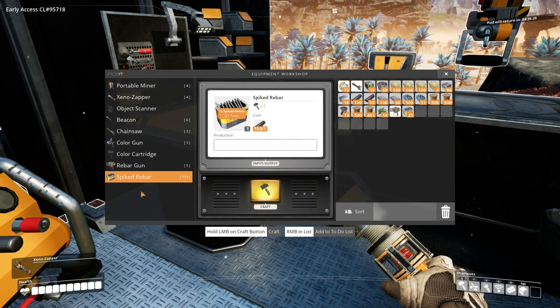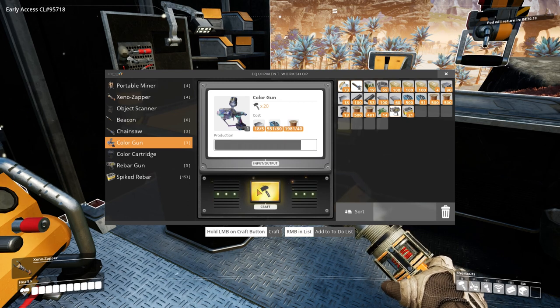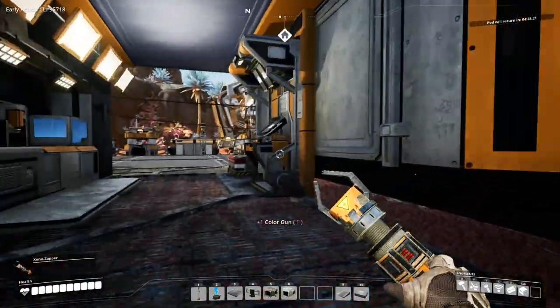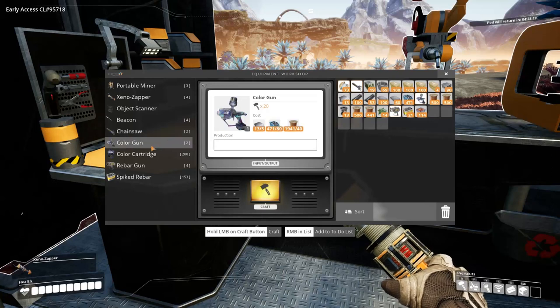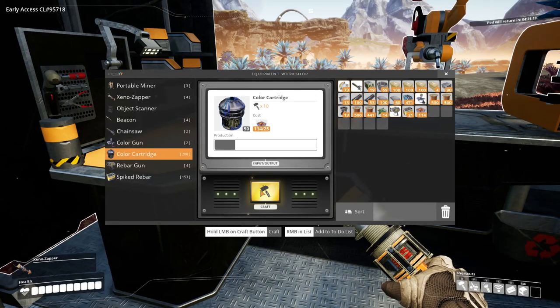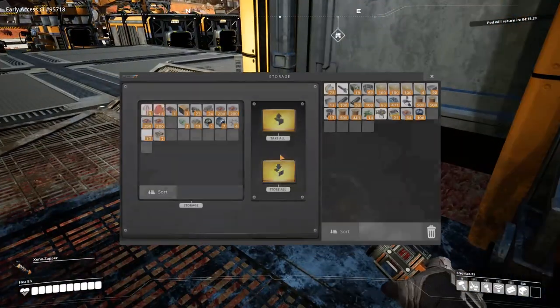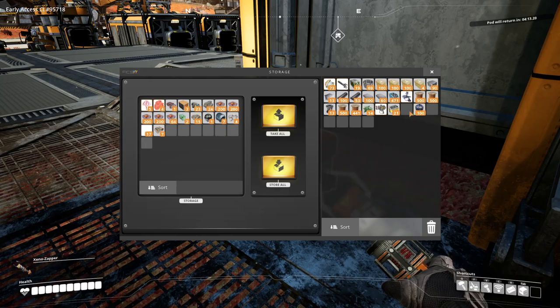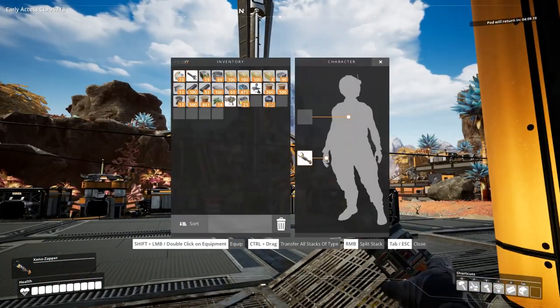I just want to test and see what we've got. I also would like to quickly knock up a color gun - this is going to help us in our tour. I've not actually used the color gun in any way, shape or form yet, so I think it's going to be good. Let's also get the color cartridge. I'm hoping there's some sort of color select wheel in the same way we can do the emotes or whatever.